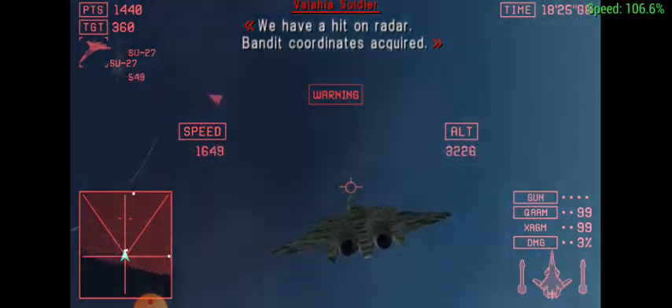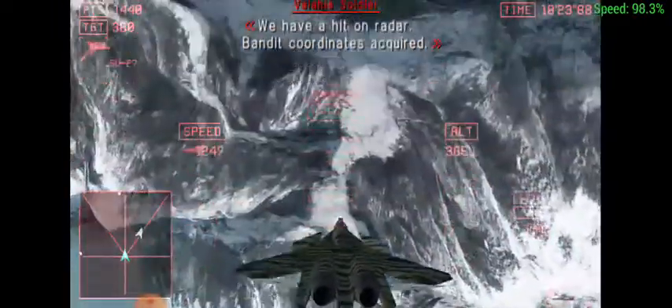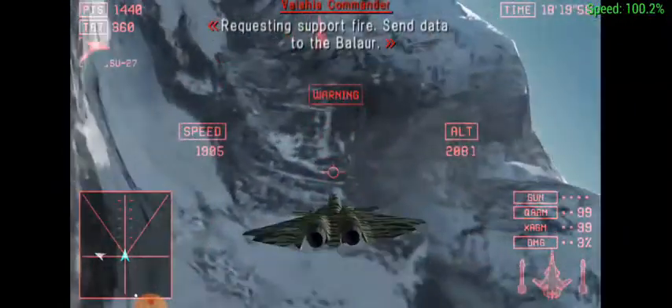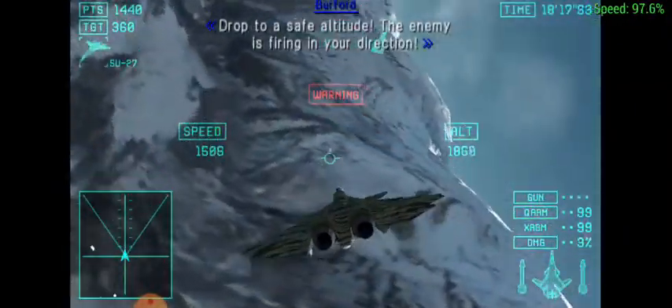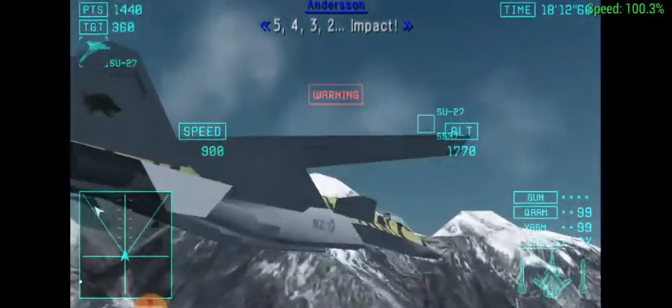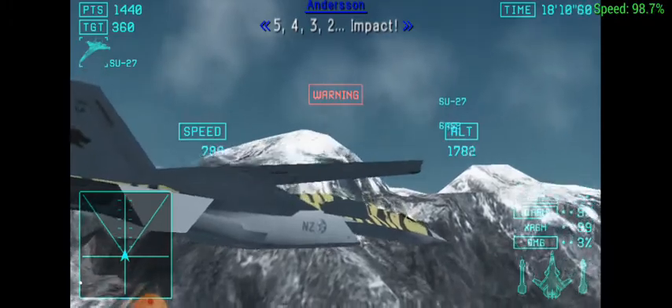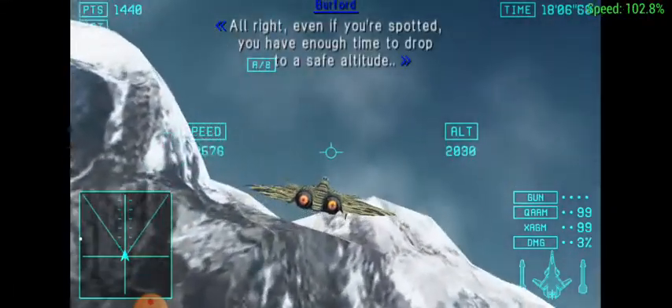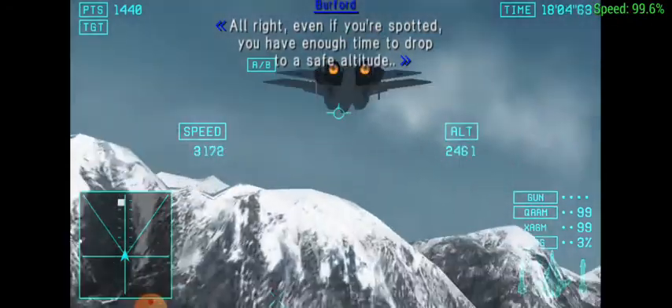Radar, landing on radar. Antares, landing on radar. Requesting support fire. Drop to a safe altitude — the enemy is firing in your direction. Five, four, three, two... Impact. Even if you're spotted, you have enough time to drop to a safe altitude.